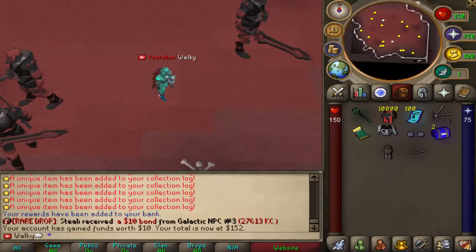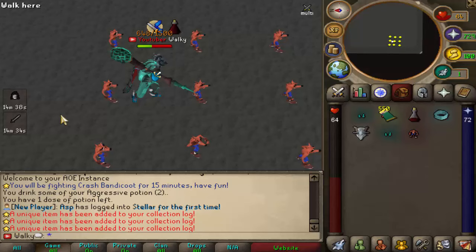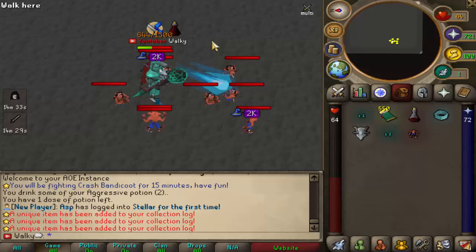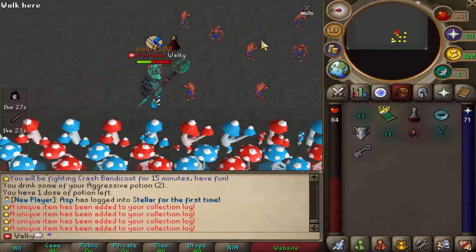I just got from the battle pass a sort of AFK potion for 15 minutes, so I can literally AFK this instance and go ahead and clap those Crash Bandicoots, which is my next zone I need to complete. Very appreciated.